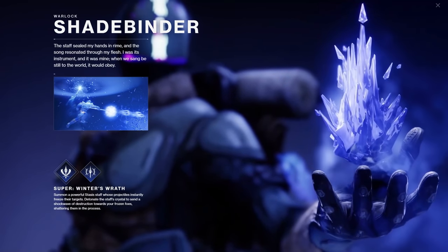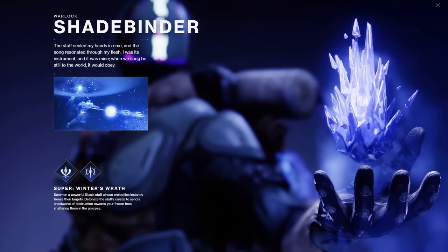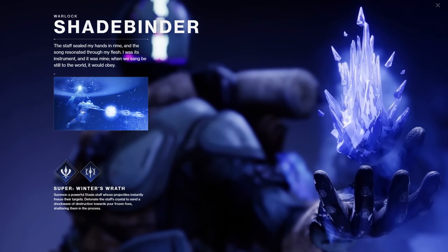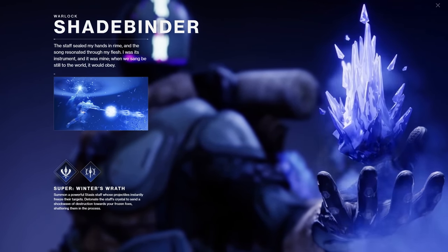Bungie gave us more information today about the first subclass for Stasis — it's the Warlock, the Shadebinder. The flavor text reads: 'The staff sealed my hands in rhyme and the song resonated through my flesh. I was its instrument and it was mine. When we sang be still to the world, it would obey.' Always love their flavor text, always very cool.